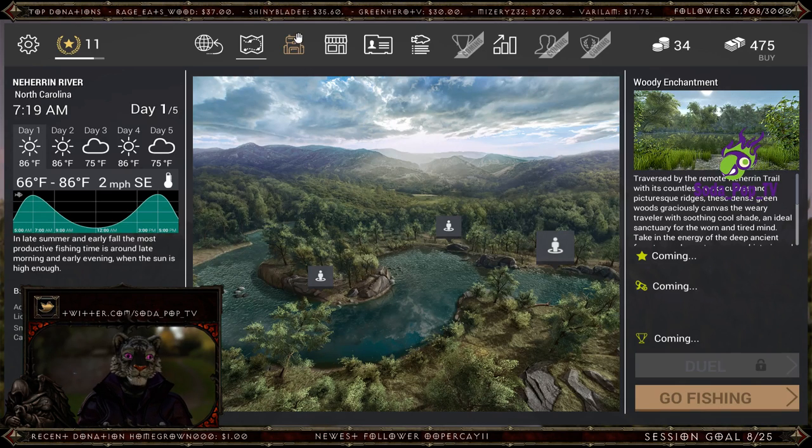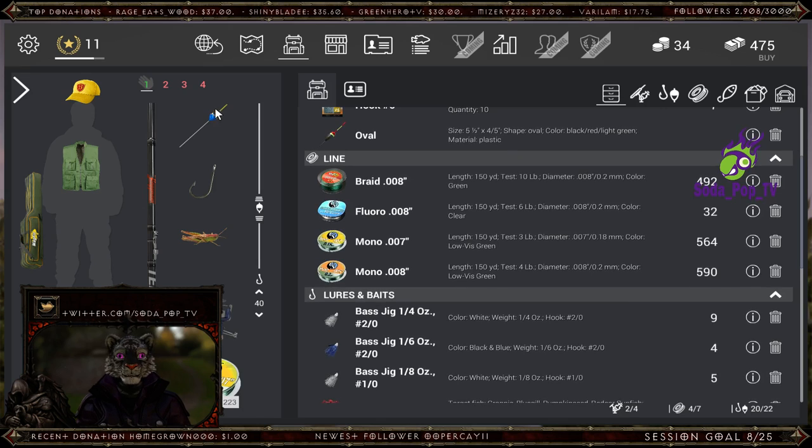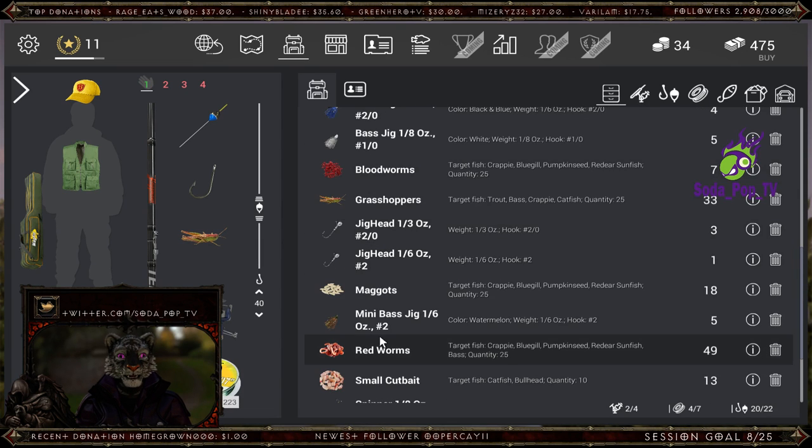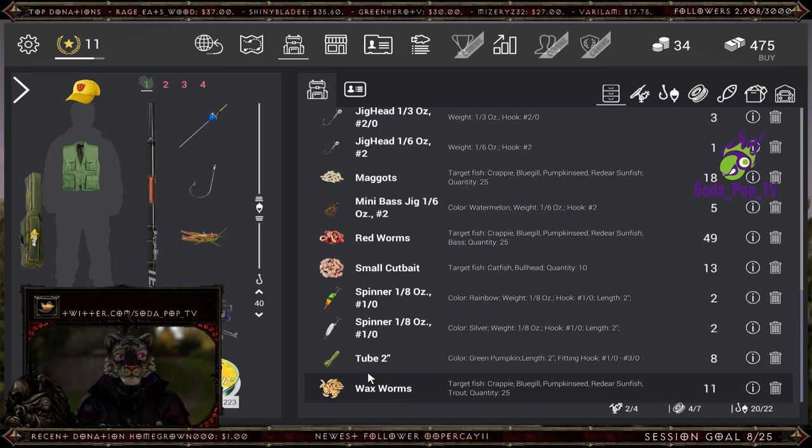Let me show you my setup real quick. Just using a bobber, number 6 hook, grasshoppers — but you can use just about anything: bloodworms, redworms, maggots, all that's pretty much up to you.